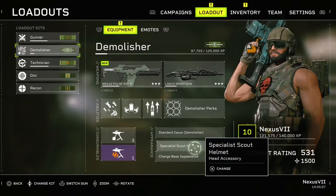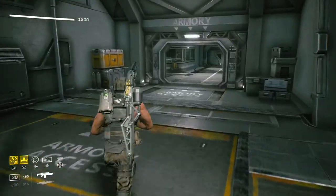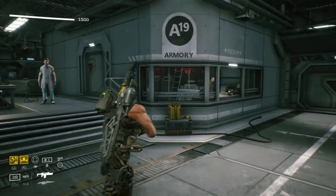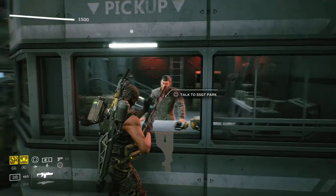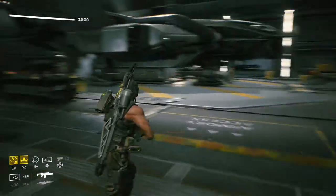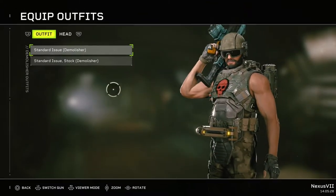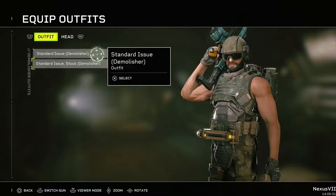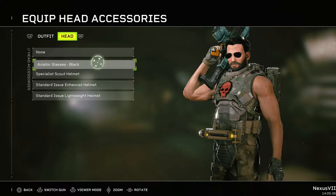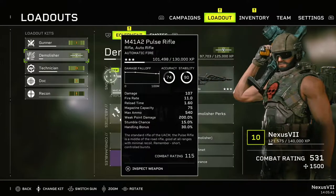So yeah, this is the loadout. Another thing I noticed is there aren't many customization options. You come here for your customization stuff and any attachments or weapons you want to buy, but from what I can tell, going to the loadout screen, there aren't many variations on outfits or stuff you can wear on your head. It's a bit underwhelming at the moment.